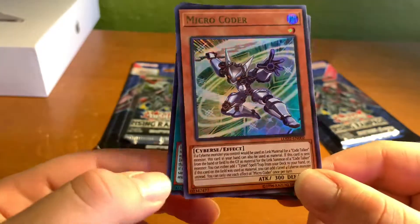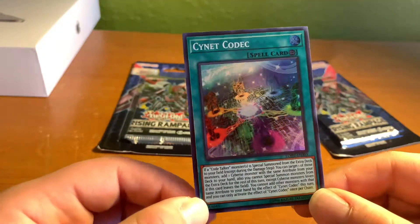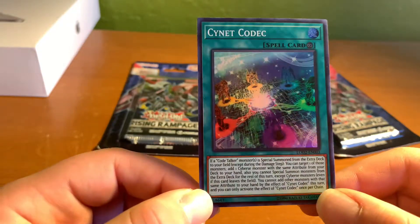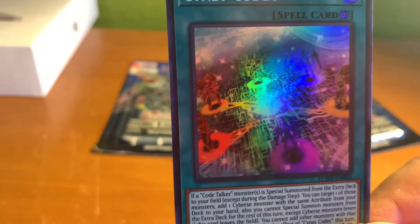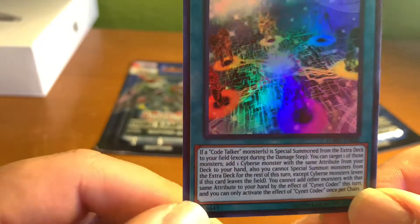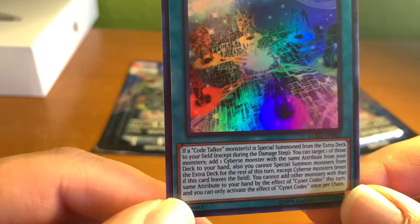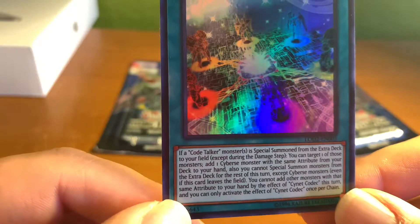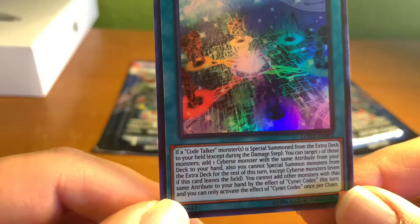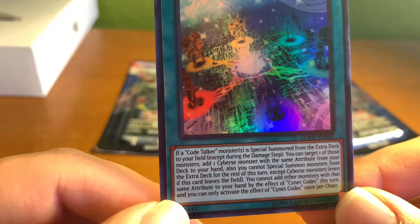Micro Coder's not bad, but I just don't feel like Decode Talker is being used all that much anymore. Then we've got Cynet Codec — this card is searchable off of Micro Coder. It's a continuous spell card. If a Code Talker monster is special summoned from the extra deck to your field except during the damage step, you can target one of those monsters and add one Cyberse monster with the same attribute from your deck to your hand. You cannot special summon monsters from the extra deck for the rest of that turn except Cyberse monsters. You can only activate the effect of Cynet Codec once per chain. Not bad, but again I don't think it'll see all that much play.